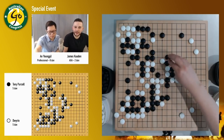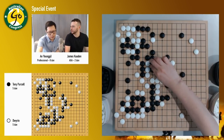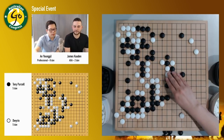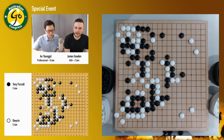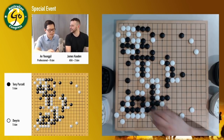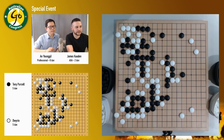But now it looks like white can go here. But black still has something to do — like this. White has to go this way. Black can atari here. So black can still connect like this way — another shortage of liberties problem. This is why shape is important. But white can go here. So anyway, then it looks like it's kind of alive.